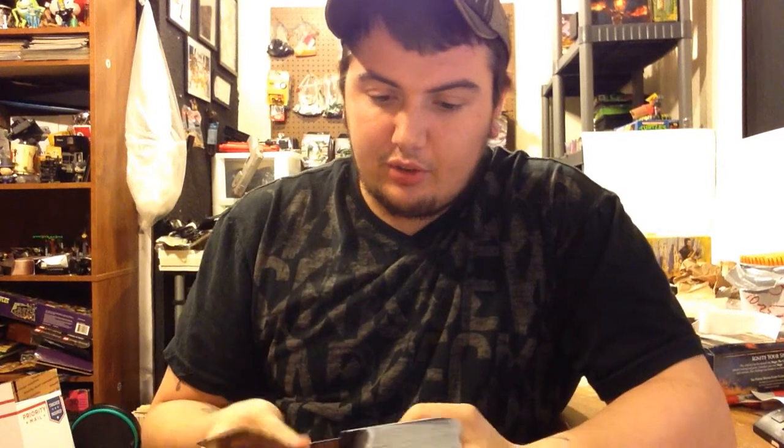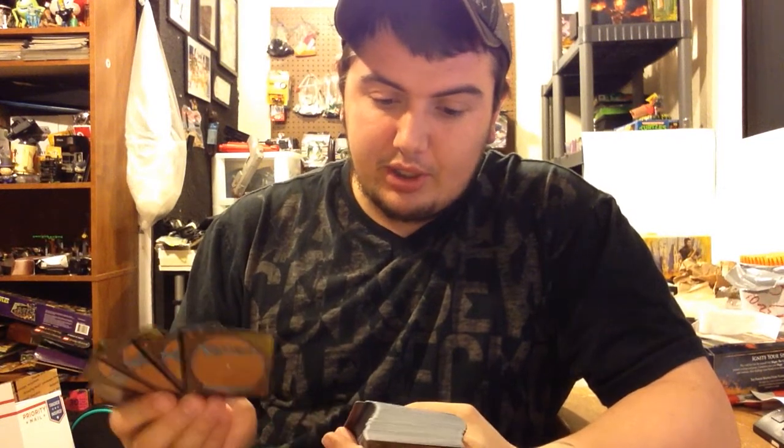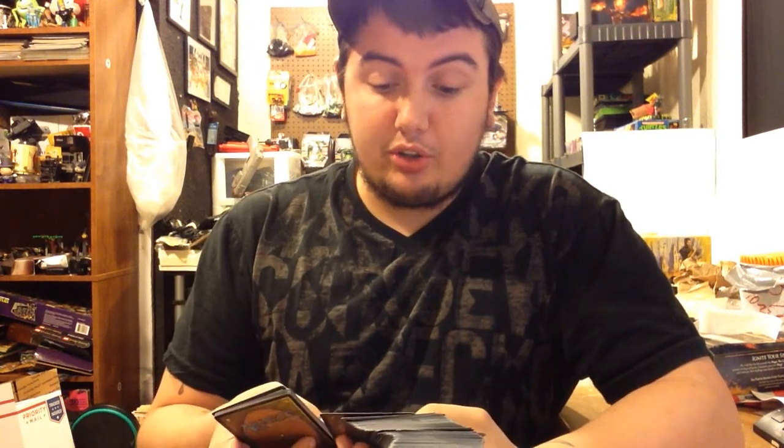Let's go straight to the rares and see what kind of rares we got. At the beginning of each upkeep, if you control no snakes, put a 1/1 black snake creature token with deathtouch onto the battlefield - that's not a bad one. Goblin Sharpshooter - these cards look like they're printed cheap though, for some reason. Goblin Sharpshooter doesn't untap during your untap step. Whenever a creature dies, untap Goblin Sharpshooter. Tap Goblin Sharpshooter: deals one damage to target creature or player.